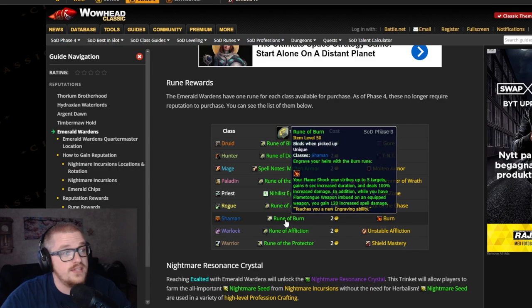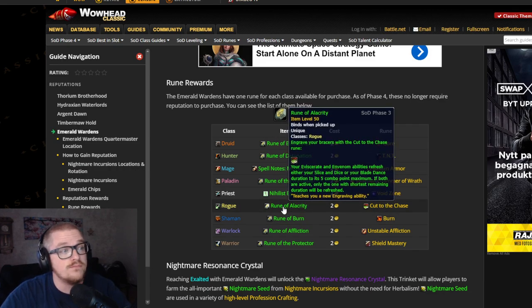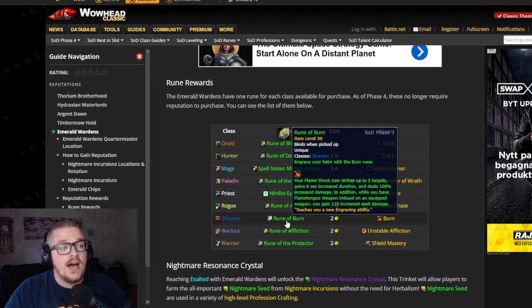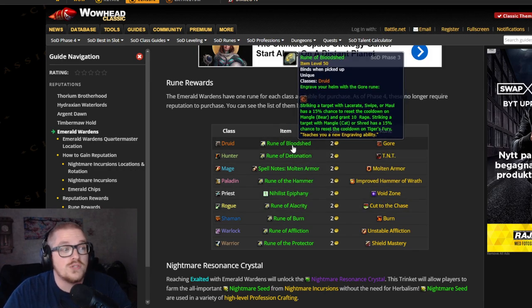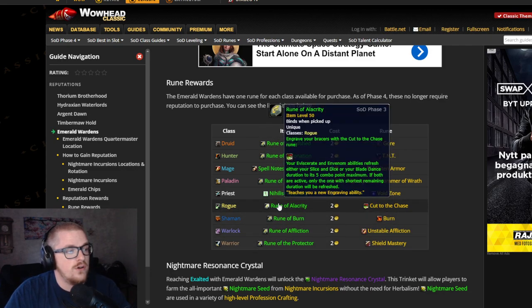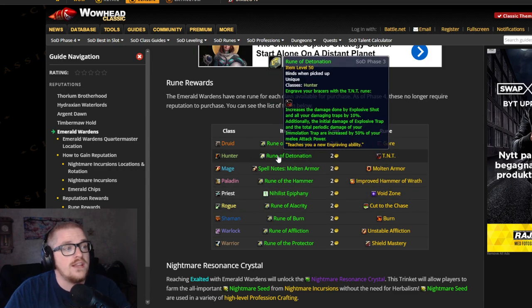And like this Shaman one as well — if I know I'm gonna level a Shaman and I'm able to do this, I would most likely learn Engineering anyway. Because if I know I want to tank, and I know I can have this advantage for just leveling Engineering to skill 100, I would definitely pick this up. Same for Druid and Warrior — I would pick it up.